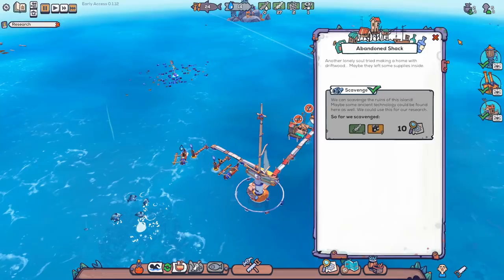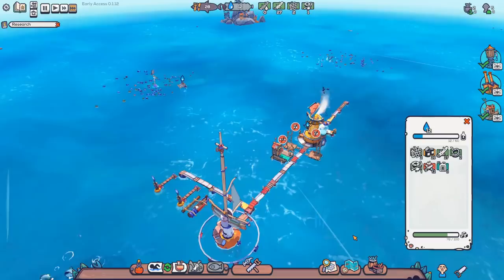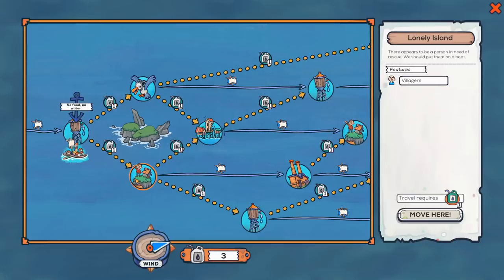That got us just enough water. We've managed to scavenge that place for food, scavenge that place for oil, and scavenge that place for water. I think we are fully covered. I think we'll grab one load of plastic and then we'll get out of here. I do want at least a little bit of plastic before I move on — we're running incredibly low. Yeah, let's move on to the next section. Which area would be the smart plan? We'll go down this way. I don't particularly want the villagers, but I do want this closer water tower.